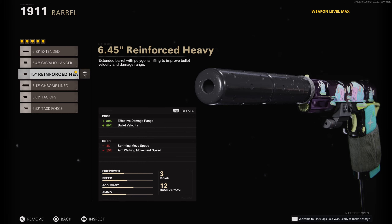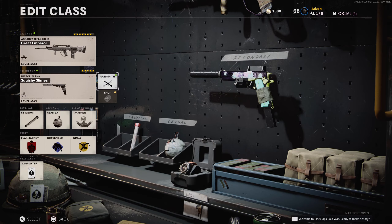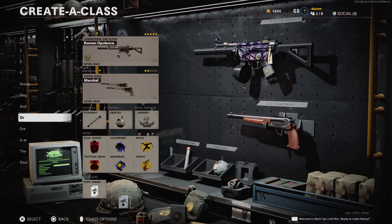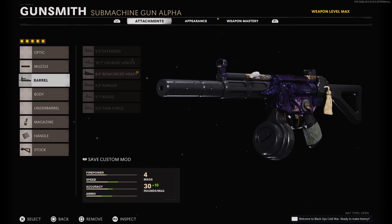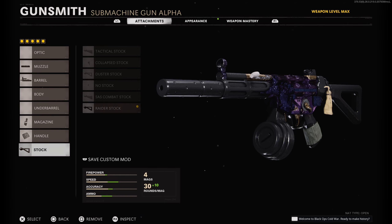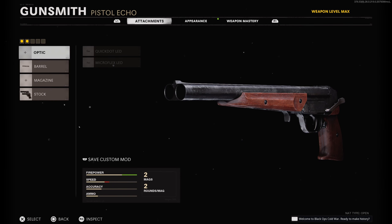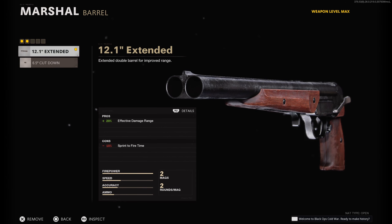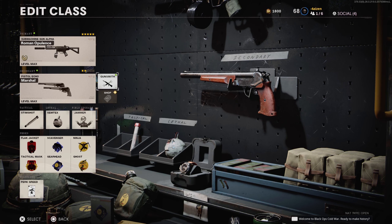For my pistol on that class it's the M1911: Agency Suppressor, 6.45 Reinforced Heavy, Steady Aim Laser, 12-round mag, and Airborne Elastic Wrap. Moving on to my MP5 class, I have the Agency Suppressor, 9.5 Reinforced Heavy, 40-round drum mag, Airborne Elastic Wrap, and the Raider Stock. For my secondary I'm using the Marshals — I think I was just trying to get the DM Ultra. I use 12.1 extended; it recently got nerfed so that's why I don't use Dragon's Breath. I just have it dual-wield.